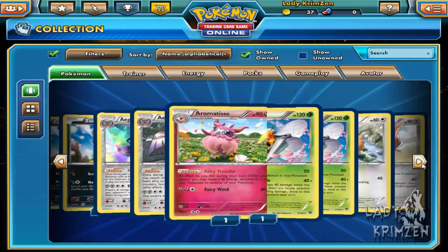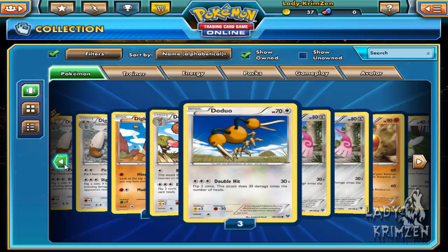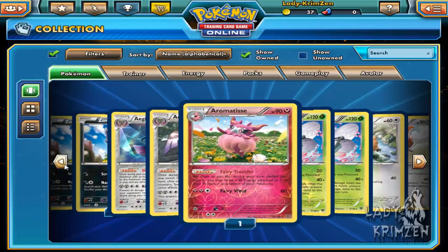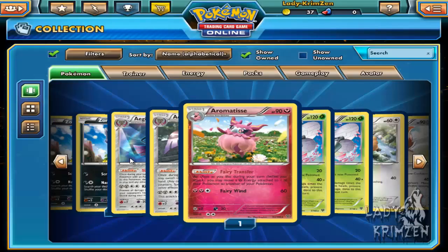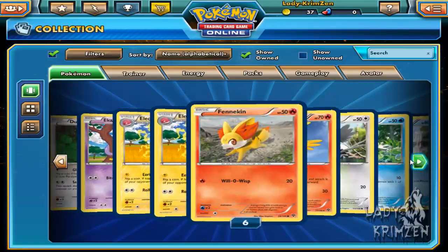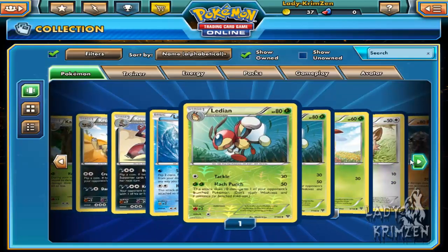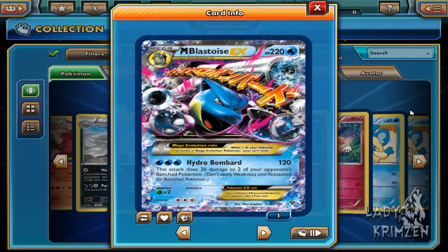Let me have a look at that. Blastoise should be under B — why is it not there? Oh, it's under M. That's because it's not just Blastoise — it's Mega Blastoise EX. It's a Mega Blastoise and it's an EX.